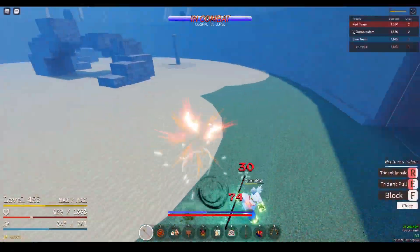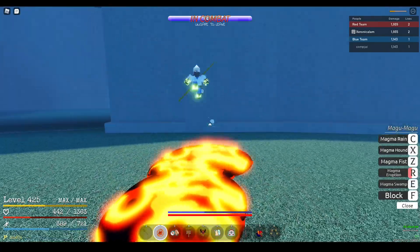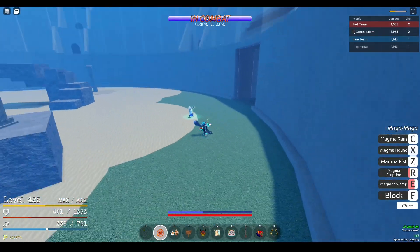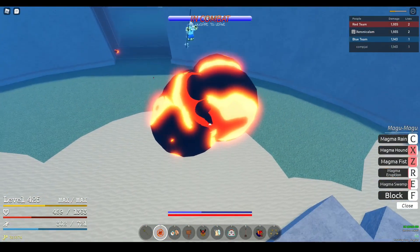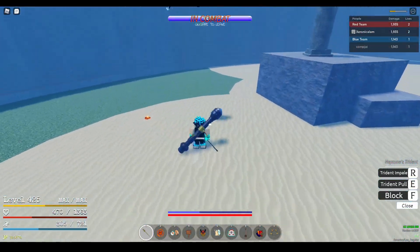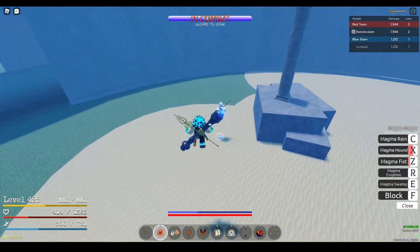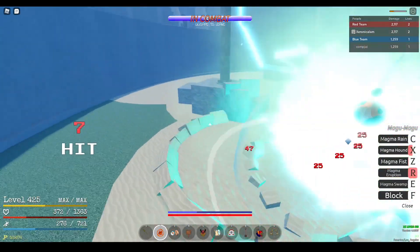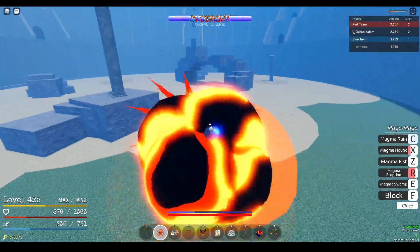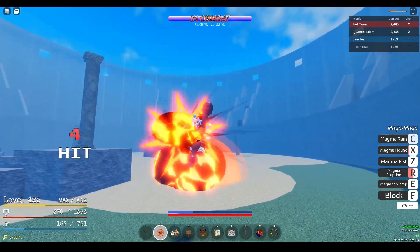If they use Magma Eruption without M1-chaining into it, just jump — that's literally all you do. If you see them charging it up, don't even have to touch the floor. Use a move to get them out of it. For Magma Fist or Hound, literally all you have to do is block it. Magma Fist and Magma Hound's windup is so incredibly noticeable that it's so easy to block, especially if the person just throws it out randomly. And if you're feeling extra devious, perfect block it — it's so easy to perfect block these two moves if they're just thrown around randomly.